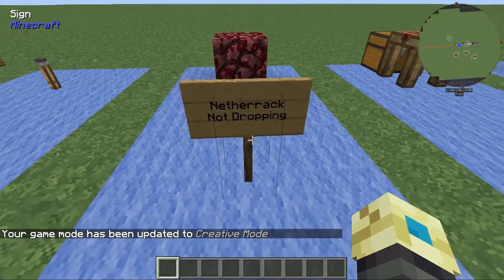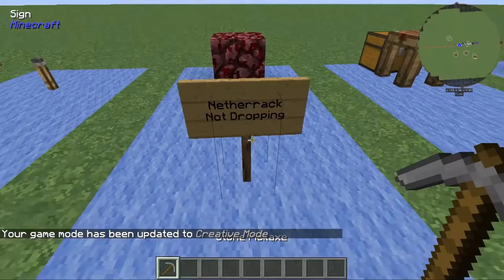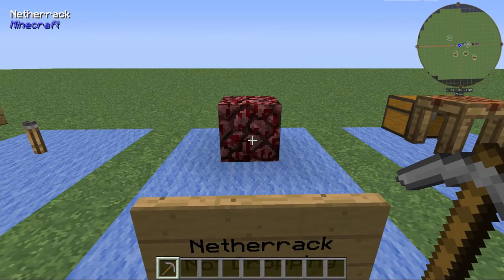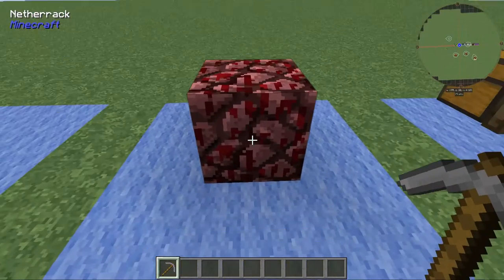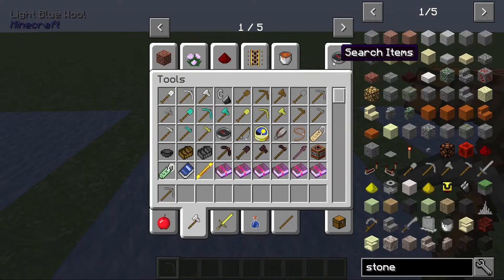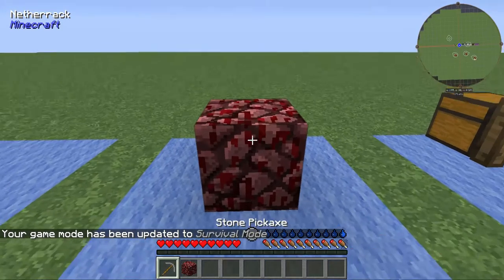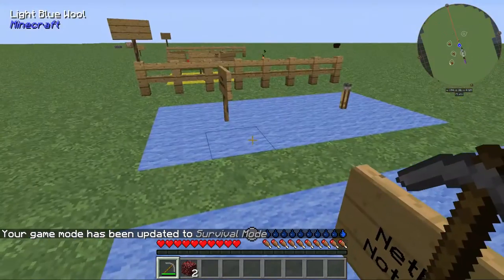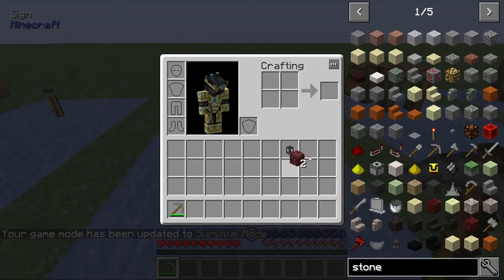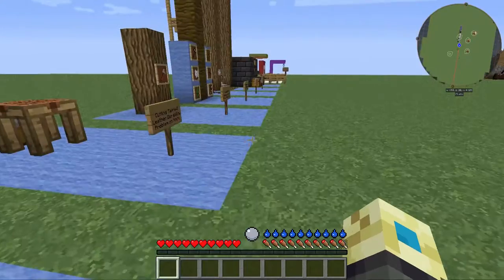Someone also reported that Neverack wasn't dropping, but I tried this and it worked fine for me. I'm not sure if something I updated indirectly fixed it, or if it was just one of those weird bugs that only one person was experiencing due to Technic being weird. As you can see, it is actually dropping Neverack now. I think it might have been Ector who was having this problem — just confirm if that is fixed, because if not, it might be one of those weird Technic issues.